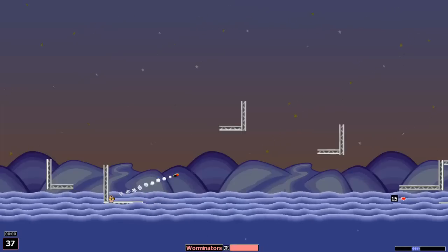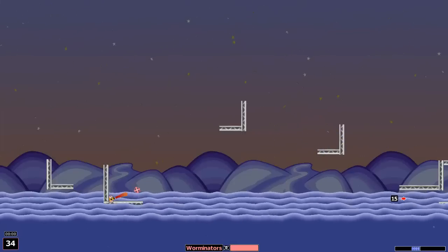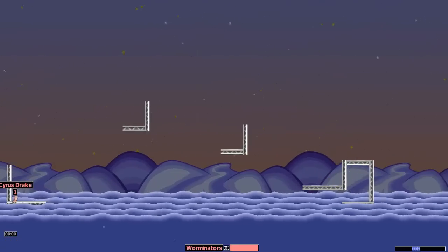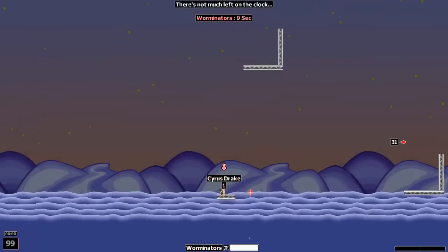You still want to use full power but aim slightly at that girder in the middle there, and your missile will go right under it. It will slide right through just like that and hit that last target. Now this mission is a doozy.